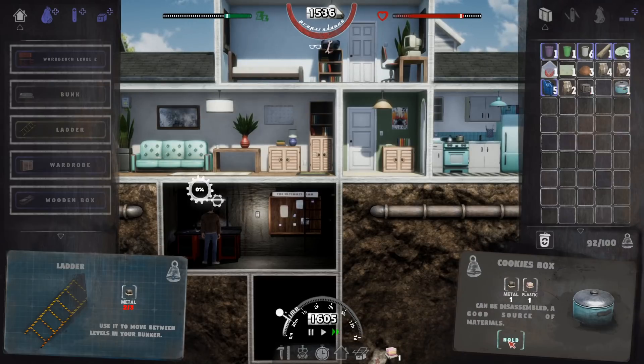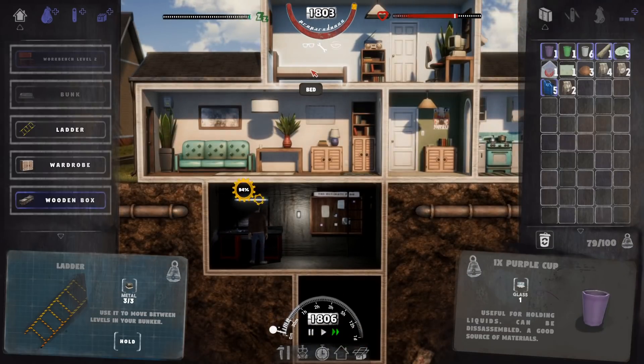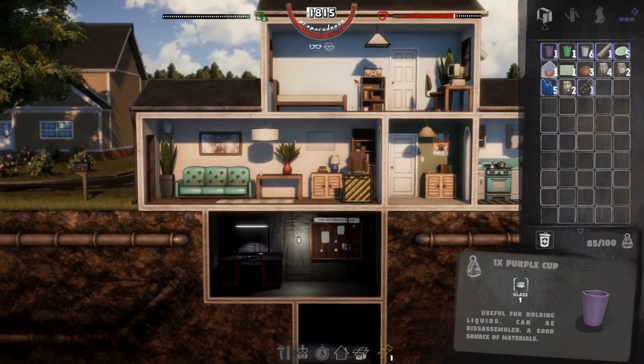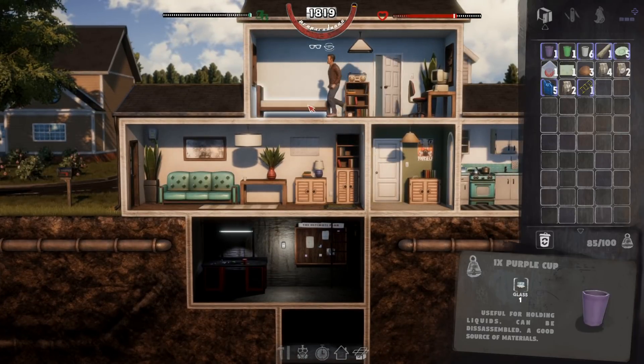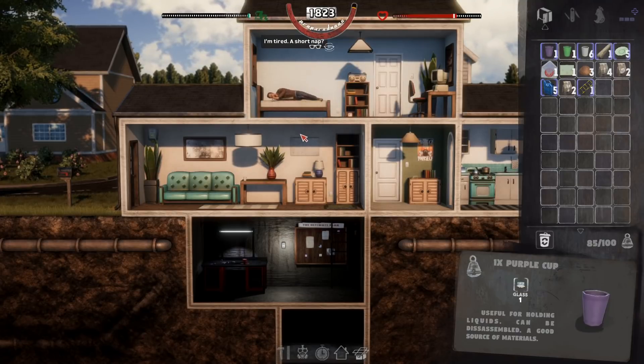I apparently missed one. Crafting up the next ladder. We're going to have to sleep here in a second. My preparedness — I'll take a nap. You really have to do the running. It takes too long — you can just walk everywhere but it takes way too long. Nap for a bit, my man. Time to take a short nap.